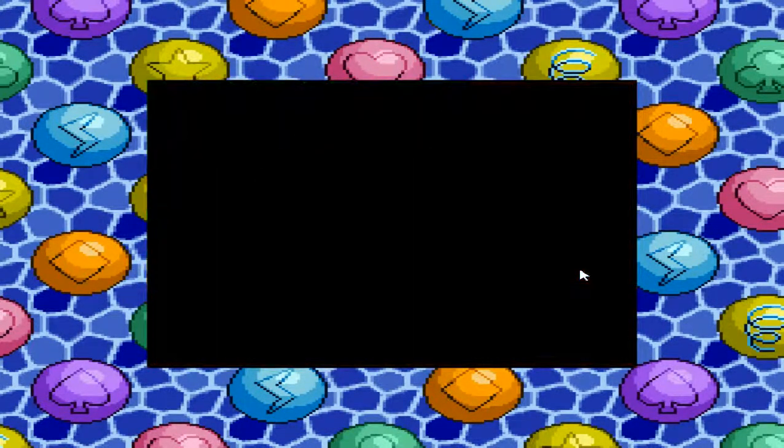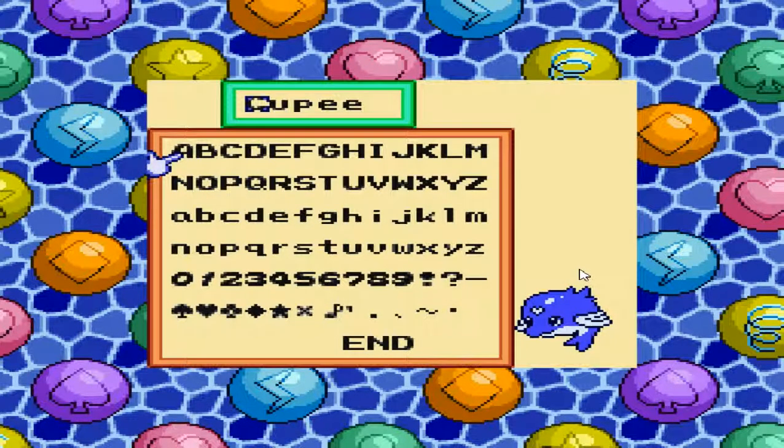I thought I heard something when I exit. Let's see if there's a way to trigger it. Oh whoa — I can name it? Okay, that is epic. Let's call you... I can only store five letters, so let's make this count. Oh — six! Six: Tessie.